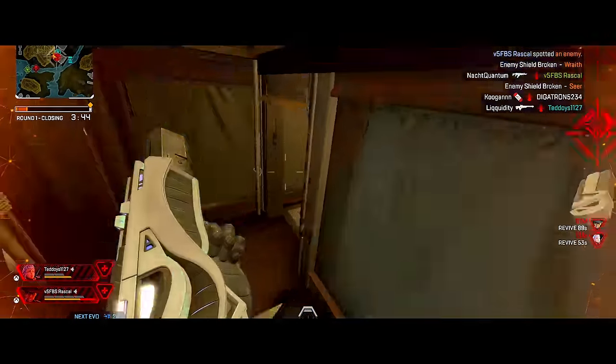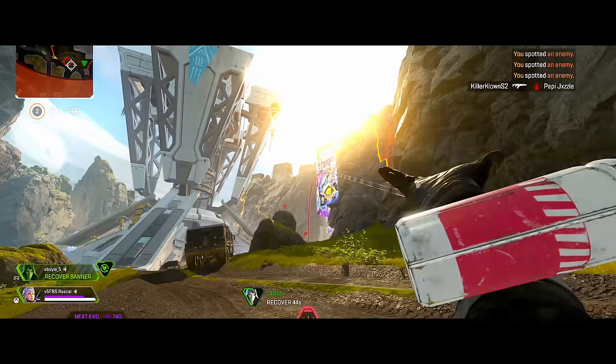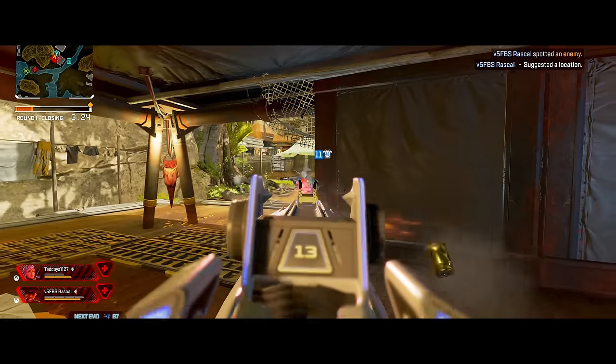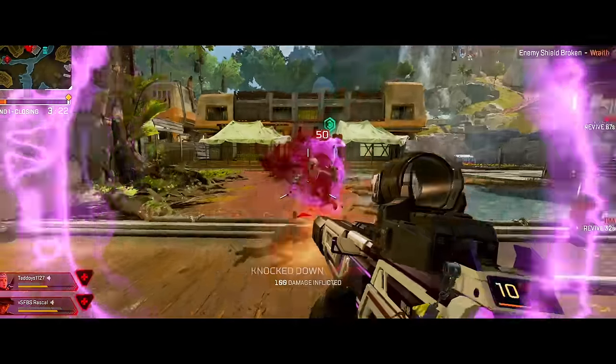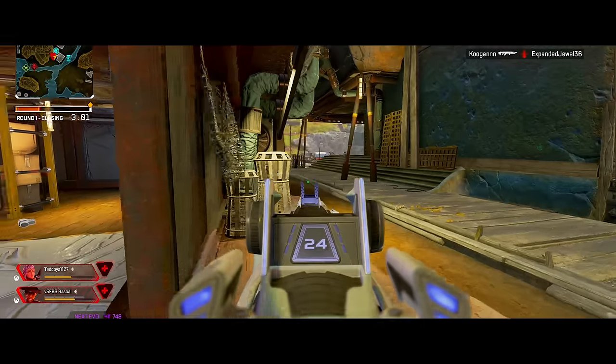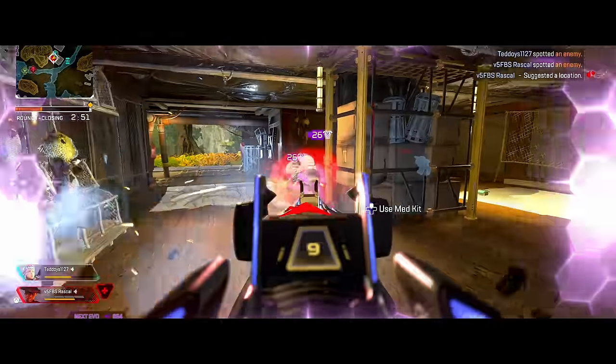There are only a few legends in Apex who can actually be considered a true hybrid legend who can just do it all, and Bangalore is one of them. But there's probably no other legend in the entire game who can be as detrimental to your team than this cold steel warlord. Playing her wrong or poorly can really mess everything up, so let's help you not do that.